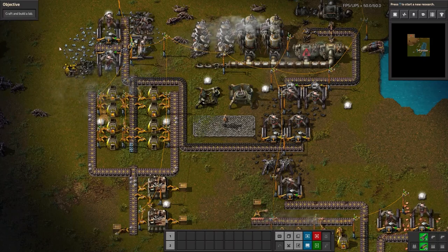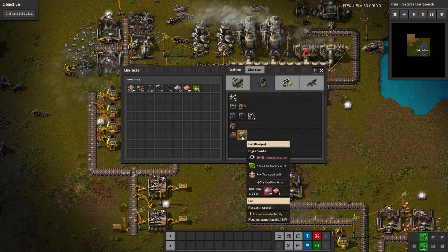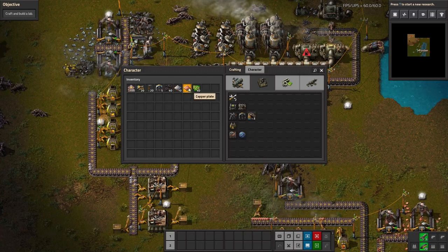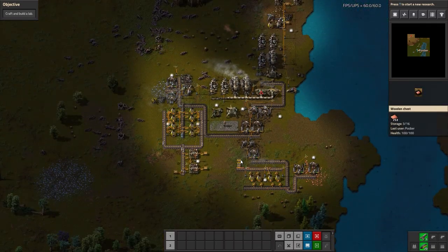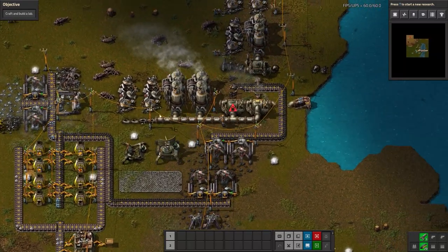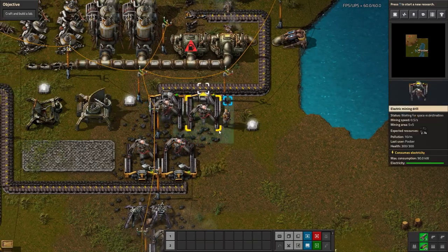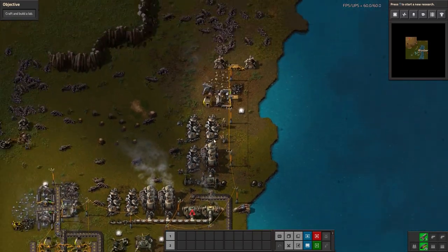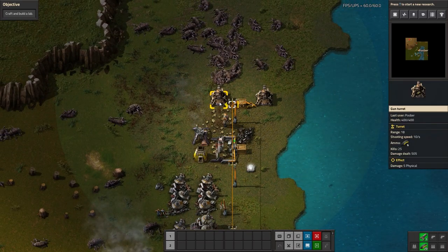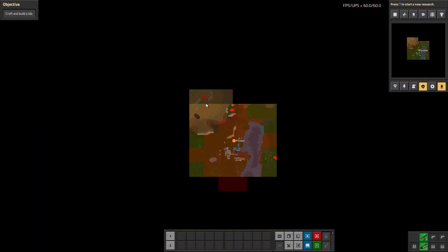We have to build a lab first. The lab is over here under the production menu. I'm missing the resources needed - I require 36 iron plate and 15 copper and so far I only have 10 of each. This is where automation will really come into play. In this scenario we already have a little bit of automation going - over here is the steam engine setup with some direct supply of coal feeding into the boilers for power.